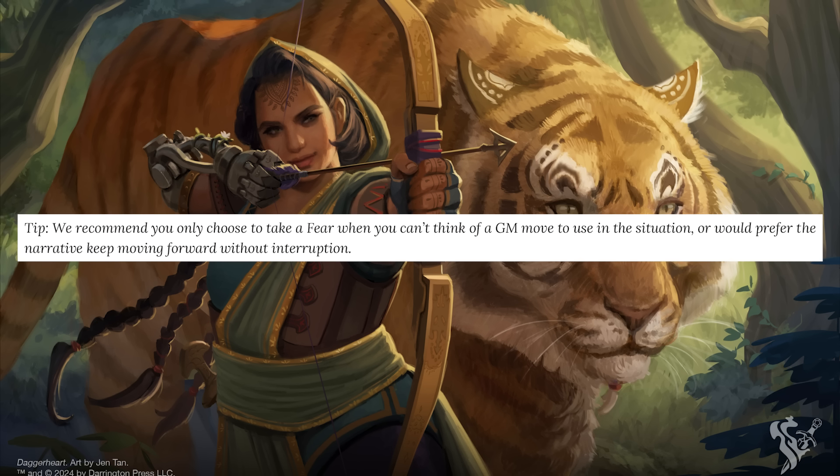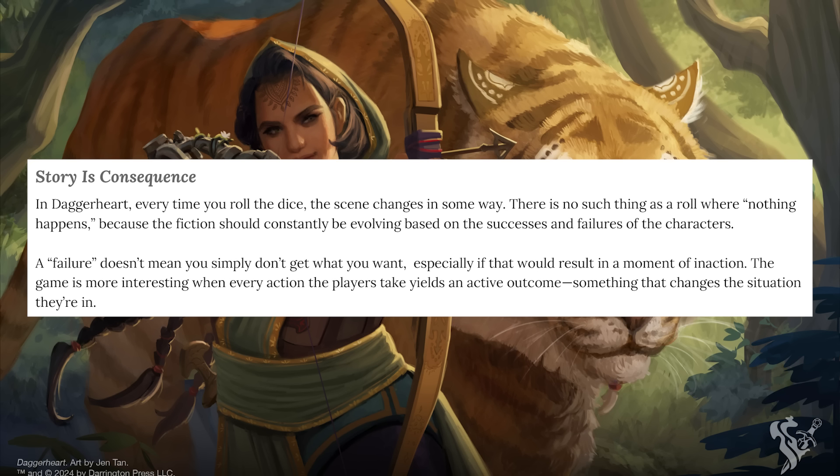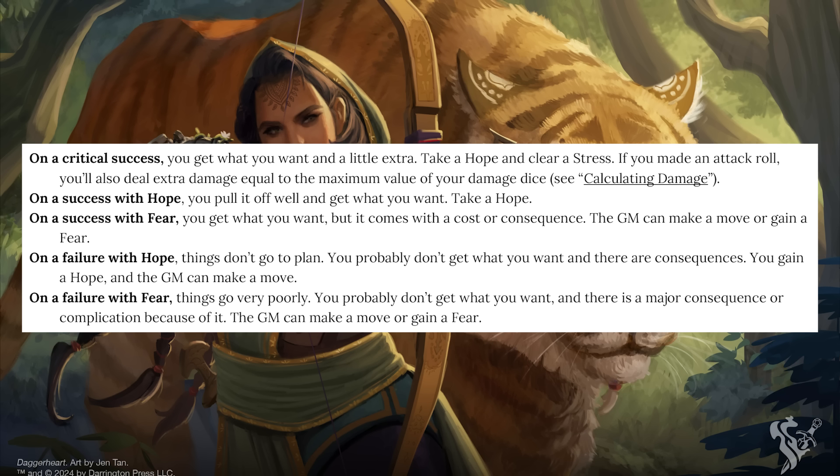GMs are encouraged to make moves rather than take fear, which on its own impacts how they accumulate fear, but now it also adds an additional decision step whenever anything is happening in the game — which is supposed to be constant. I've discussed in past videos how GMs for Daggerheart will struggle while learning the game because there are so many options to consider, and now another choice has been added. Whenever anything happens, you need a response for a success or failure with hope, a success or failure with fear, a critical success, and then — if the result is with fear — you need to decide whether to make a move or take a fear. It just adds an additional step that can make the game feel less fluid than intended.